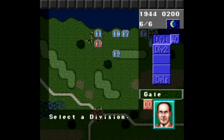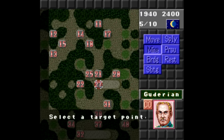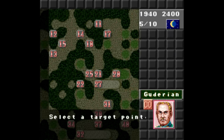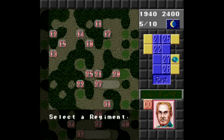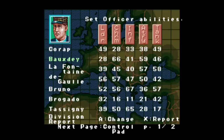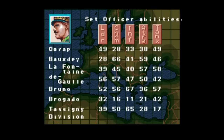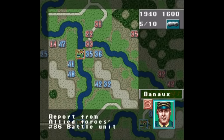We're still chugging along looking at all the titles that developer and publisher Koei released on the Super Nintendo, and so far so good. Games like Liberty or Death, Rise of the Phoenix, Pacific Theater of Operations, and the Aerobiz games have been good playthroughs for the most part, despite a steeper learning curve than you'd probably like for a game. But here we've got Operation Europe: Path to Victory 1939-1945, another PC port to the Super Nintendo and Sega Genesis released in June 1994, and this one is not good.